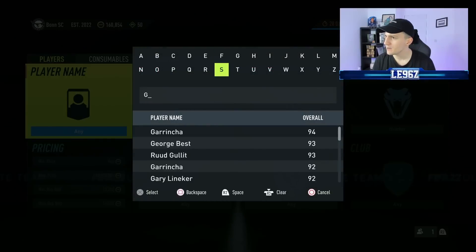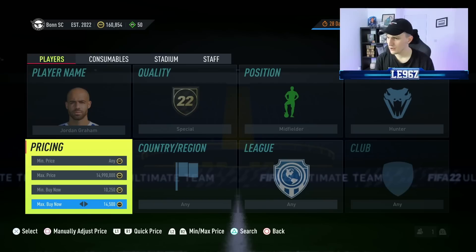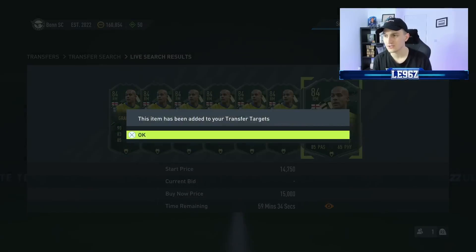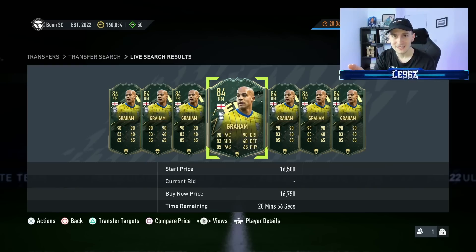We need to type in Graham — let's go and see how much he's going for with a hunter on him. We got him at 13,000 coins and he's selling at 15,000 coins. Please, go and try these methods out. If you need FIFA coins, this is the thing to do. If you want to watch more trading videos, make sure to click here and subscribe. This has been 96 Lewis — if you need FIFA coins, go and check this video out.